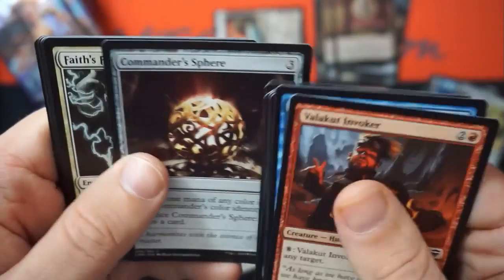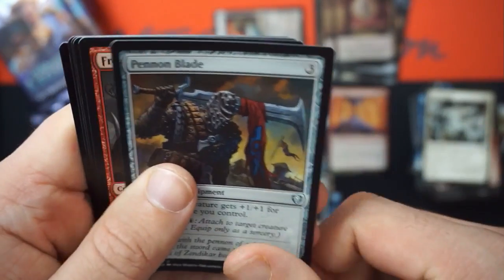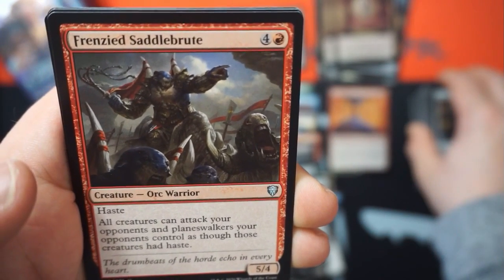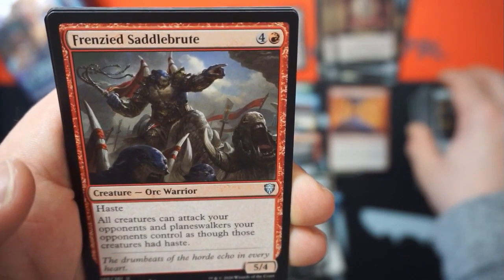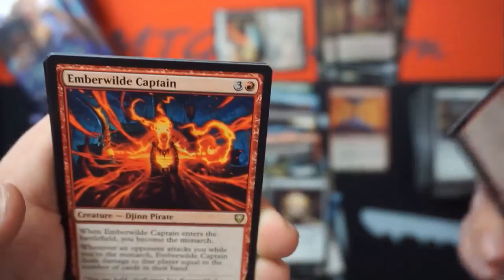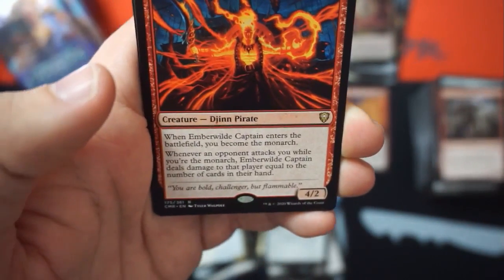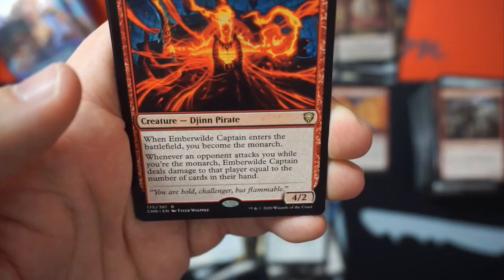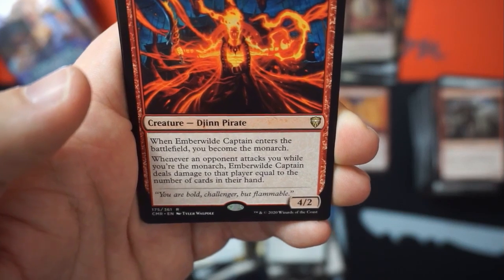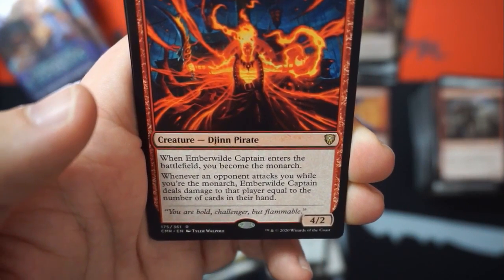Maelstrom Colossus — commander. Sphere Face Fetter. Frenzied Saddle Brute — haste, 5/4/5. All creatures can attack your opponents and planeswalkers your opponent controls as though those creatures had haste. Jinn Pirate — nice creature type. Ember Wild Captain, four mana 4/2, enters the battlefield you become the monarch. Whenever an opponent attacks while you are the monarch, this card deals damage to that player equal to the number of cards in their hand.